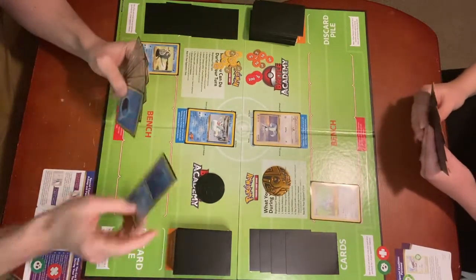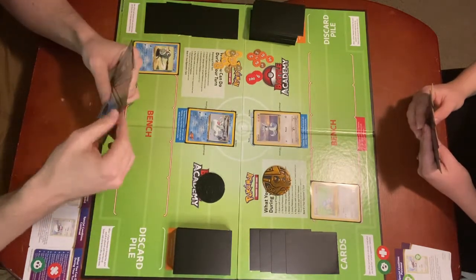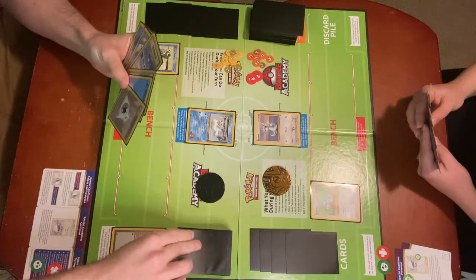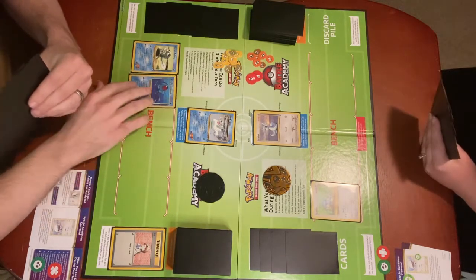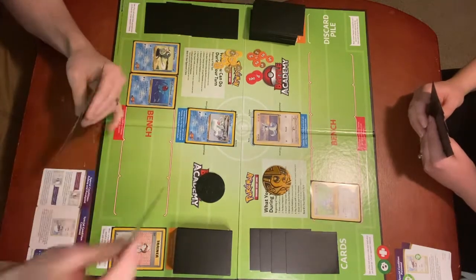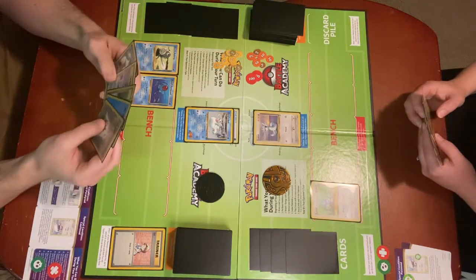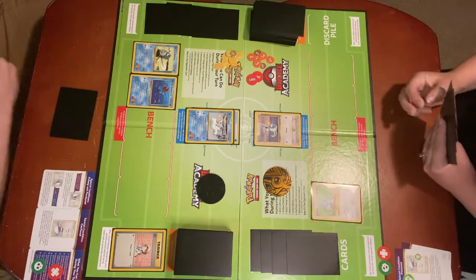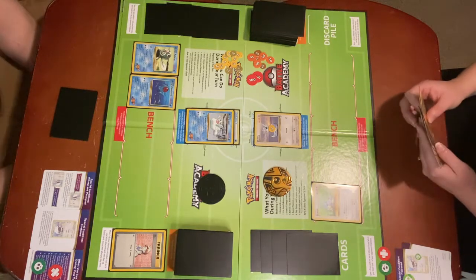I go first — flip these over. I'll start by drawing a card. I'm going to play Bill — draw two cards. I'm going to play Misty's Tentacruel to the bench. I'm going to attach a Water Energy to Misty's Seal. I can only attach one Energy card per turn. And then I'm going to end my turn by attacking with Frostbite: ten base damage, and the defending Pokemon cannot retreat during your opponent's next turn.